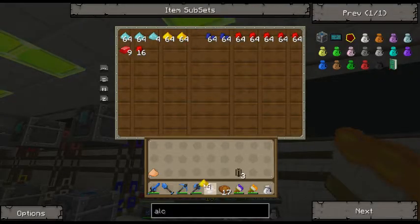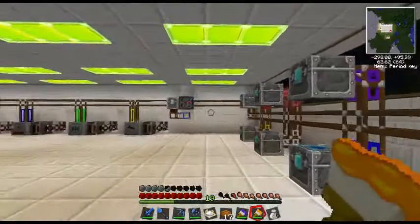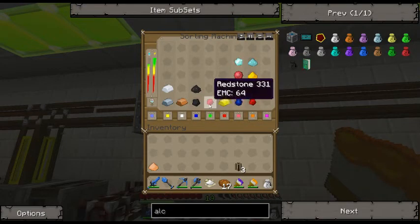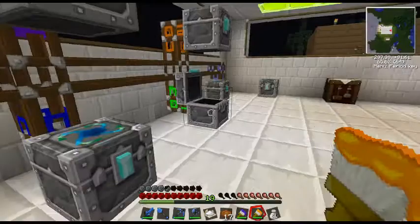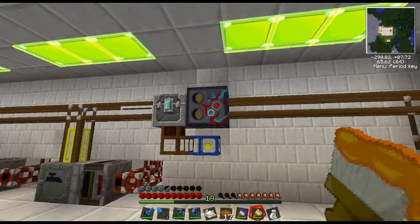What I want to go to orange is glowstone, lapis, redstone, nickelites, and I think that's all that goes to orange. That there, that there, that in there, and that in there. For green it's all my pipes and stuff - I don't want anything to go there actually, so I'll turn that off and use the other one. Okay, so it's purple.